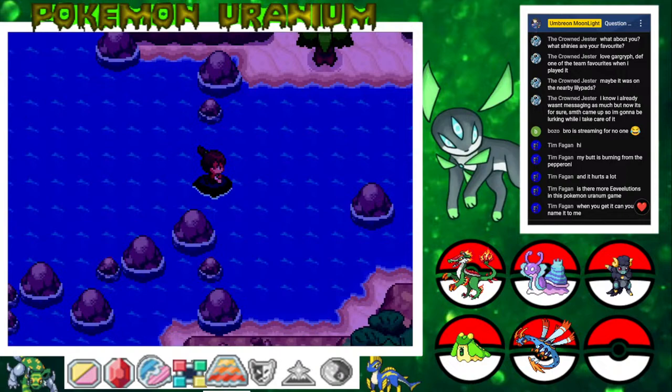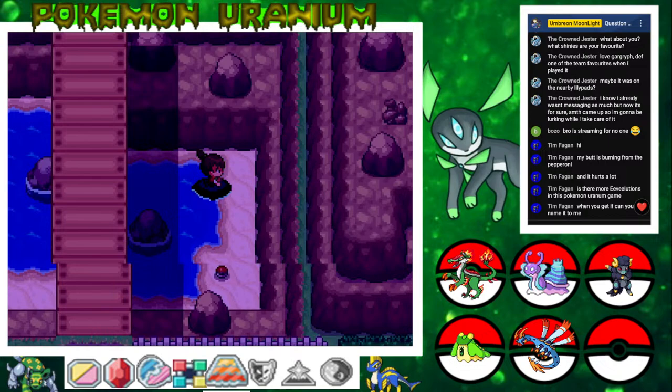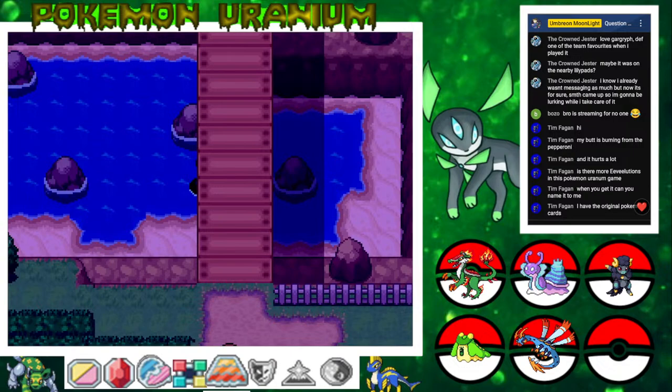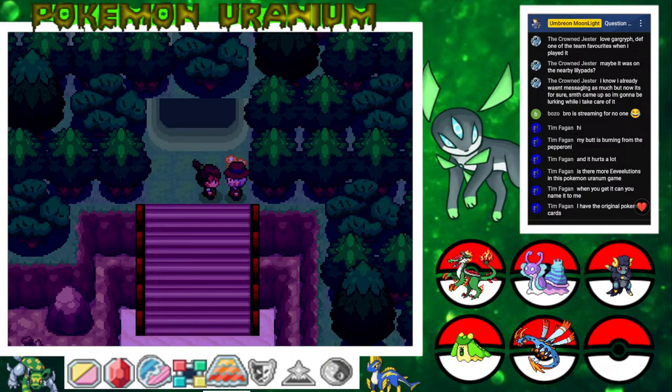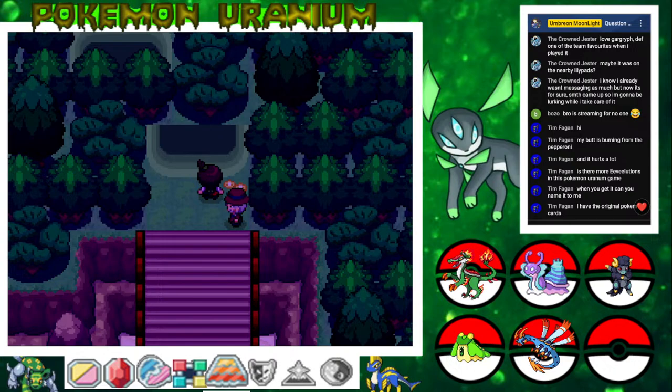You have all the other evolutions — I don't think they had any stat modifications in this game, nor any movepool changes. When you get to it, can you name it? Absolutely — we're gonna be coming up to it soon enough. So I guess we are the boss to the ninja clan now — just like that! That's pretty cool, we have our own ninja clan now. There's an item over here: TM57 Charge Beam, which has a 50% chance of raising your Special Attack. I had the original Pokemon cards and they got stolen from me when I was a kid.